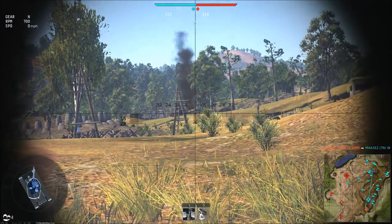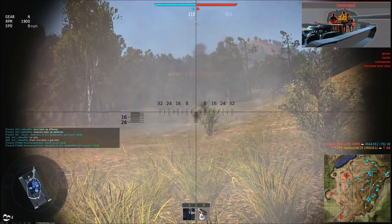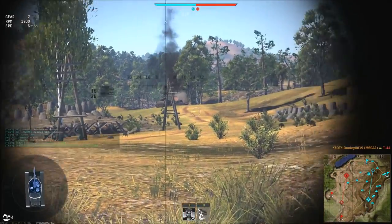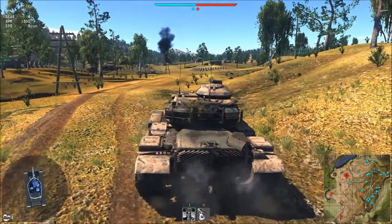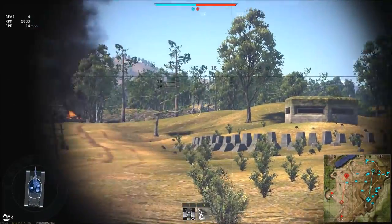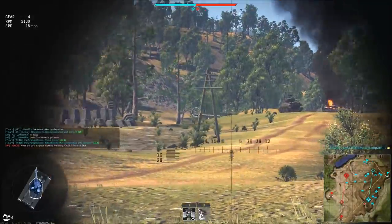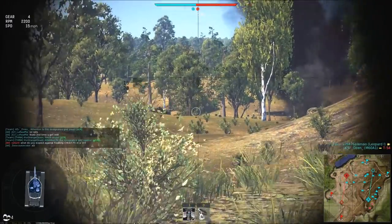We are using the sabot rounds - T10 kill on an M4. I'm not a huge fan of the sabot on this tank. I do like the sabot on the M41 Walker Bulldog. However, I despise the British sabot rounds - they don't shrapnel enough to get those snapshot kills that other tanks can manage. I also need to get the upgraded elevation mechanism because that will help out a lot.